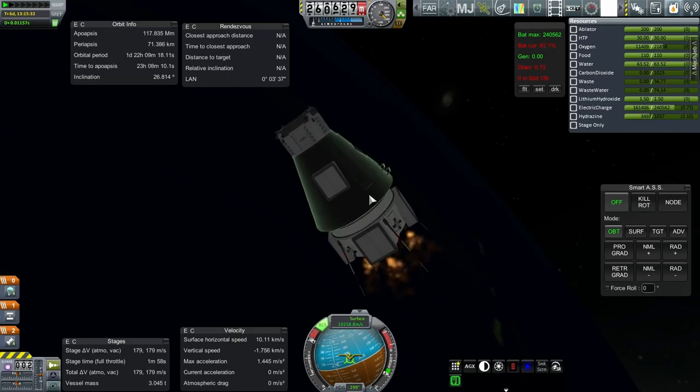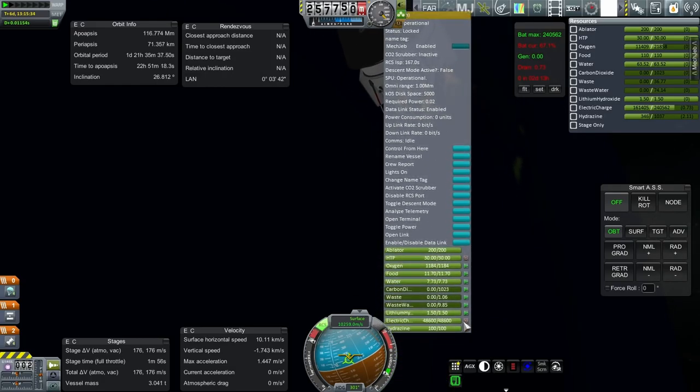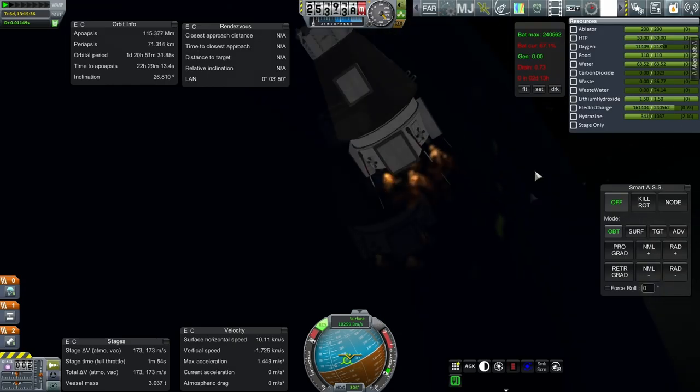I think I'm going to take it to 72 kilometers. I know it probably should be lower, but given my experience with heating in this particular install — and it might be different for you depending on which version of Realism Overhaul and Real Heat you have — in this install, heating is tough. I'm now going to unlock the battery in this. No good having that locked when you're trying to descend, and we'll work on the hydrazine in a bit.